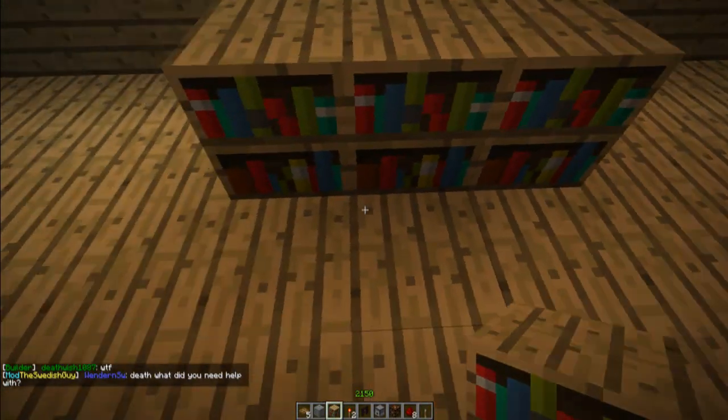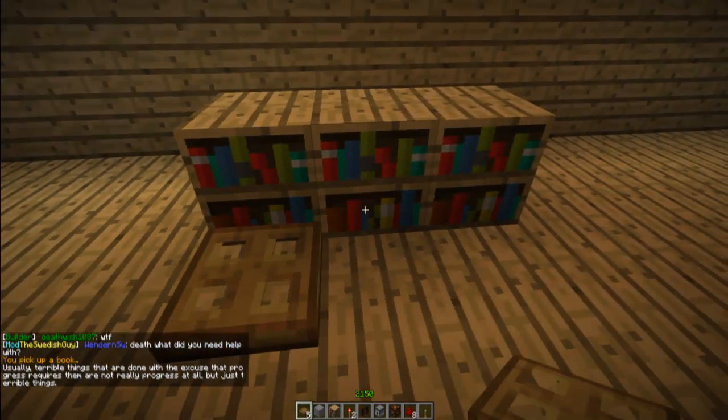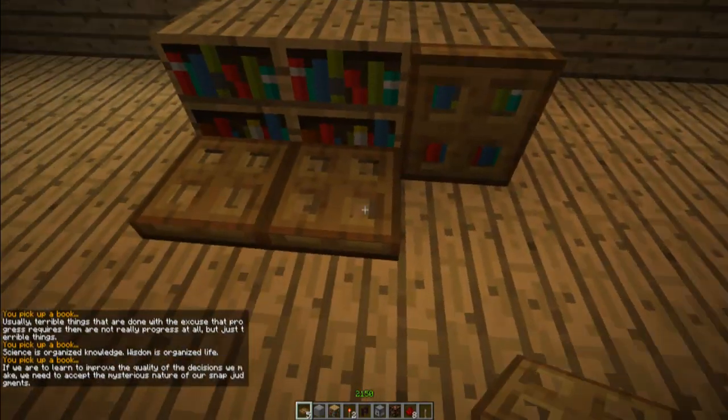You're going to start by placing three bookshelves along the bottom. Then you're going to want to put trapdoors in front of each one of them, just to give it a little bit more detail.